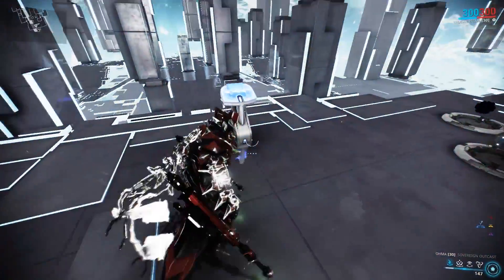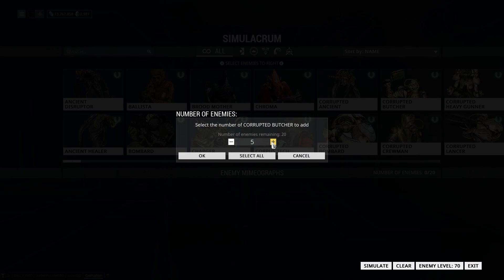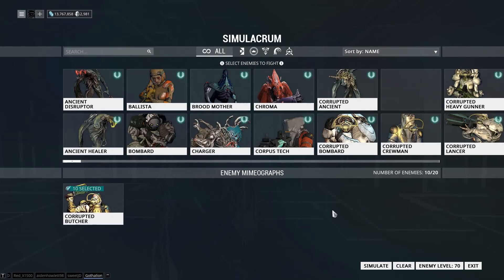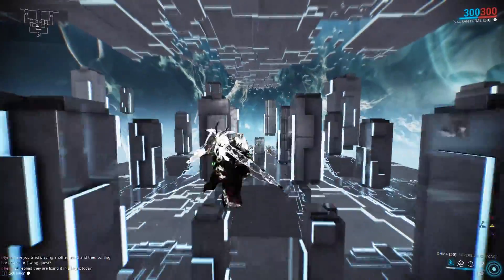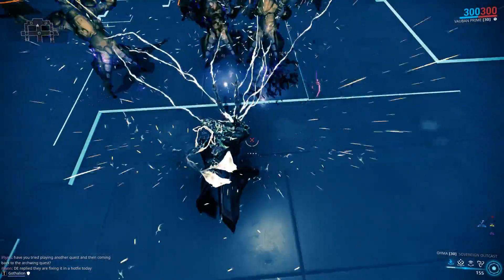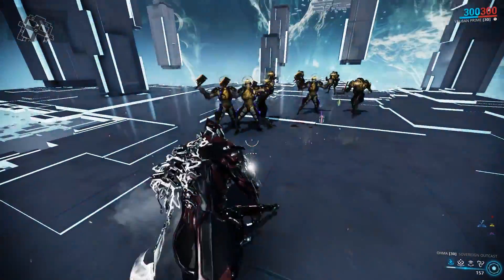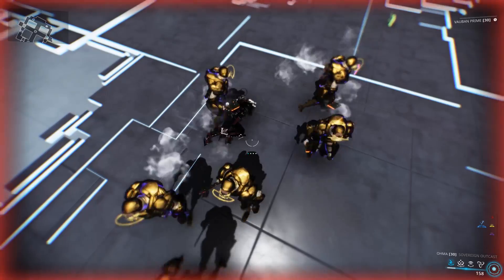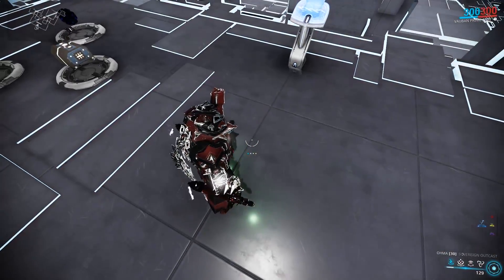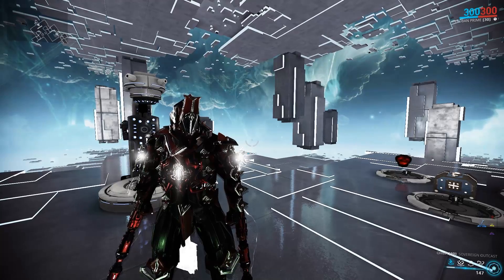Oh yeah, I forgot to show off the jump and the stun, so let's do that versus a bunch of butchers — spawn in about 10 butchers or something. Basically what we're gonna be doing is jumping in the middle of them and stunning them with the electric slam. That's pretty cool, that's a plus — especially if you're trying to build your combo counter, you can use that as a quick stun, until someone sneaks up behind you and hits you with a cleaver and then you're dead.